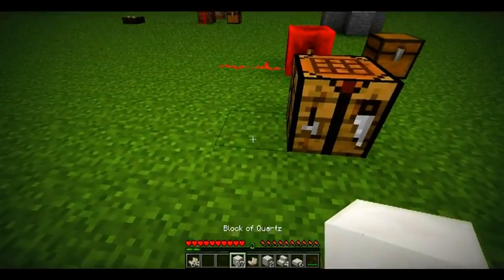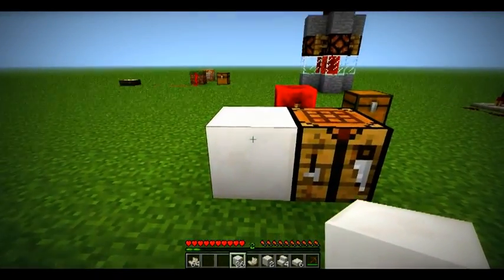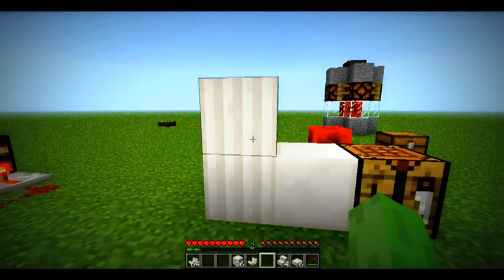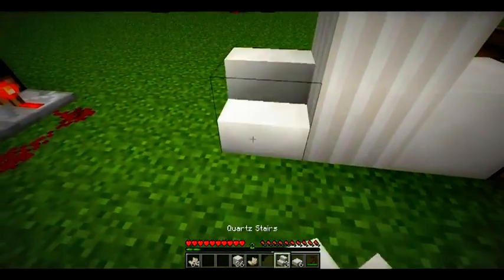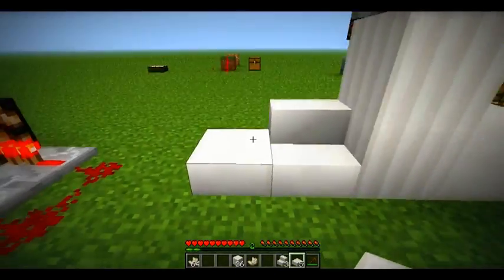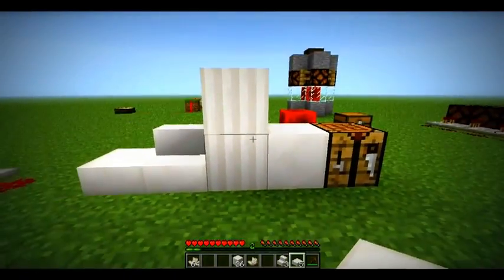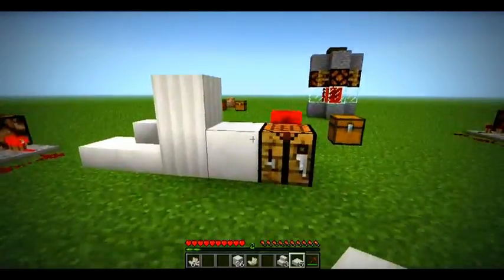This is a block of quartz — it's pretty plain, sort of like a lapis lazuli block. Here's a pillar — I find these would be really cool for building sculptures and stuff. Here's the stairs, still pretty plain, and here are the slabs. So with the quartz you can decorate stuff, build things, and make redstone comparators.